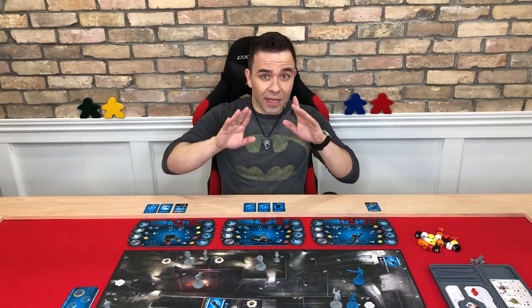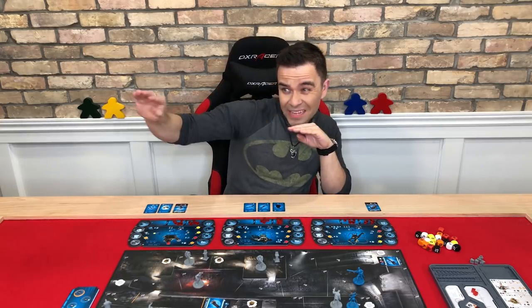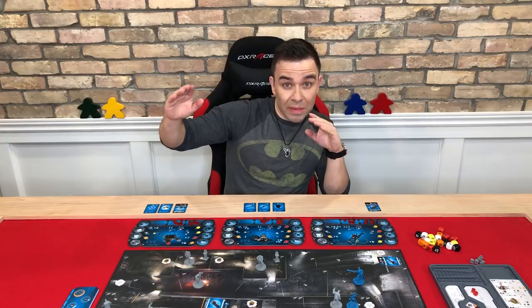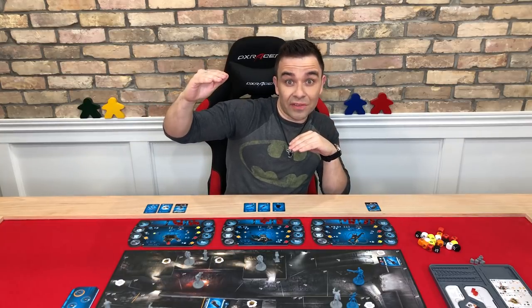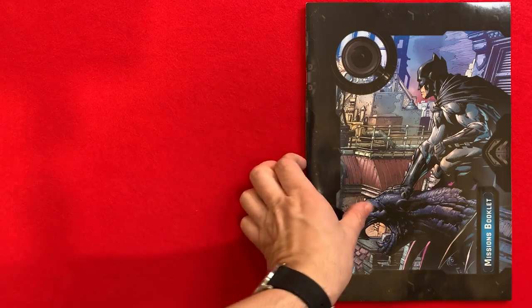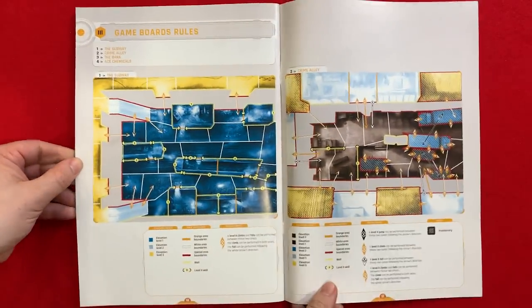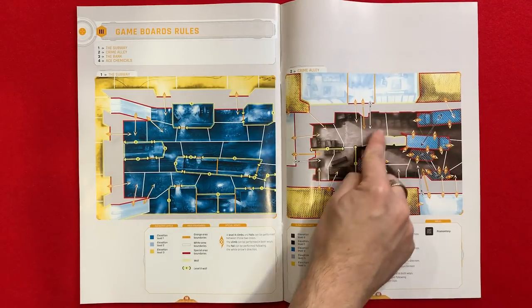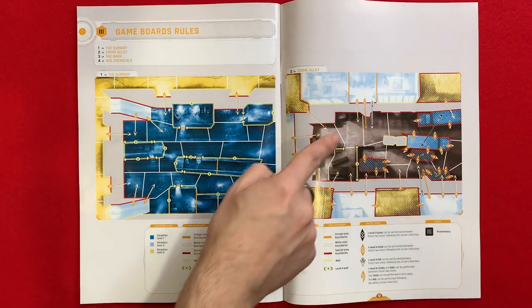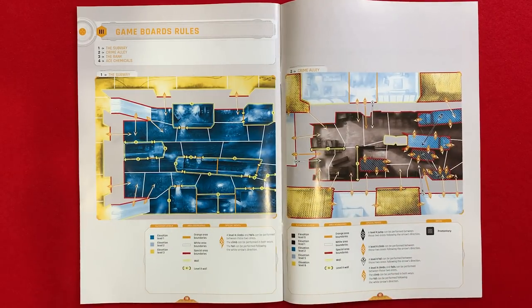Think of it as being high enough that your shot actually passes over the obstacles, or maybe your target is high enough and you can see them from down on the ground. You can find a full breakdown of each game board in the back of the mission book. This breakdown will indicate blocking walls, height levels, and anything else you need to know about the level that might not be evident on the game board itself.